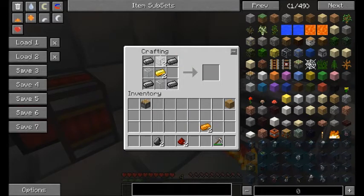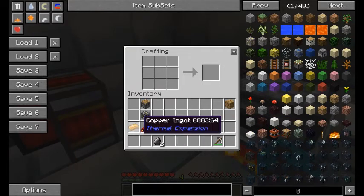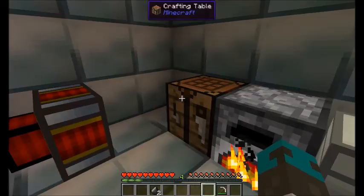Now we need to craft the redstone reception coil. You should at this point have an extra gold ingot in the center of the crafting area. Leave it there and place a redstone dust on the upper right corner and the lower left corner.